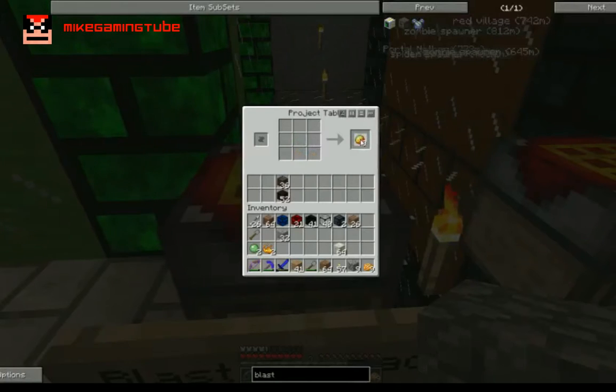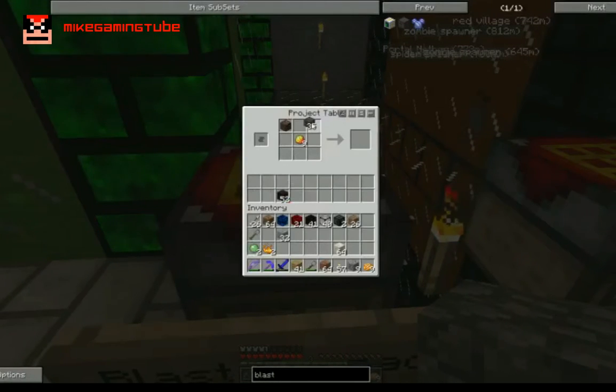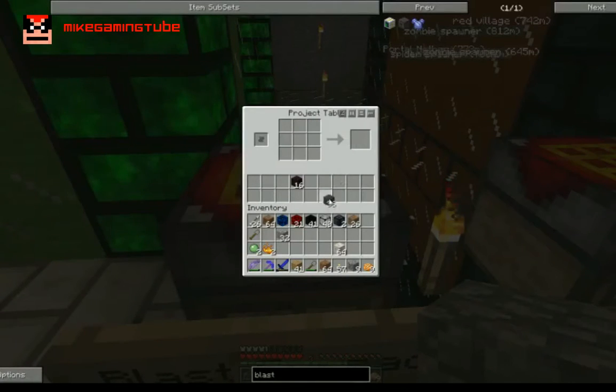Then you just need to place soul sand and nether brick — soul sand on the corners and nether brick on the other sides — and you get blast furnace bricks. I have 36 of these, which should be enough.